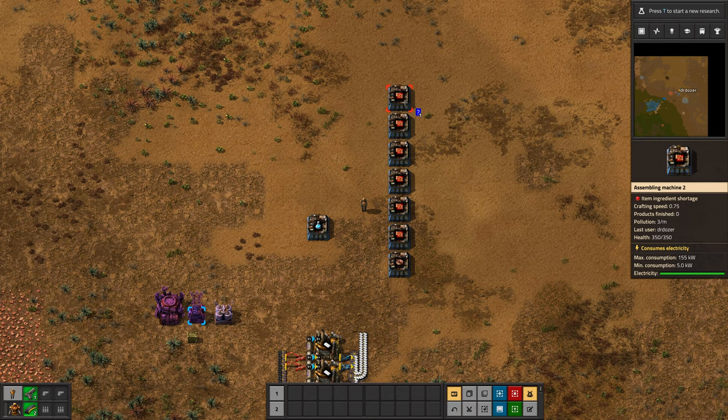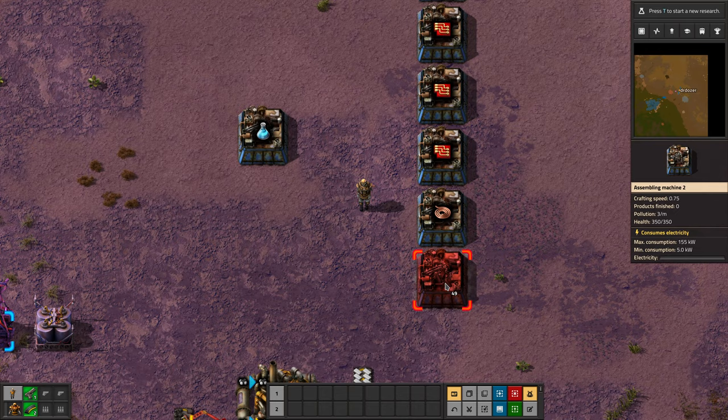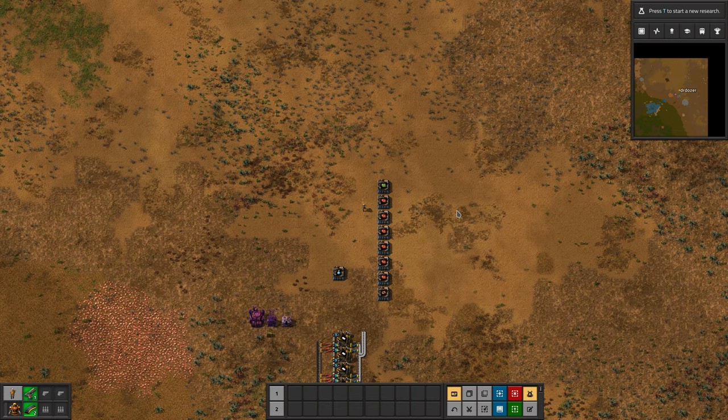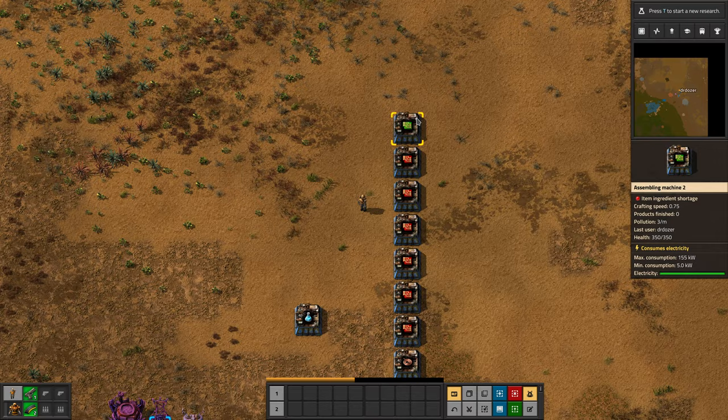We could make the copper cable locally. You'll notice here everything balances out — one coil machine can service six red circuit machines. And one green circuit machine is also exactly what's needed to service those six red circuit machines. So this is one of those six-and-two-threes situations.